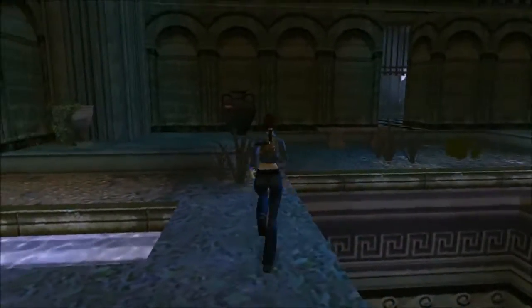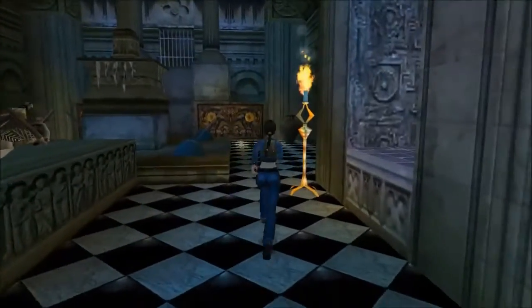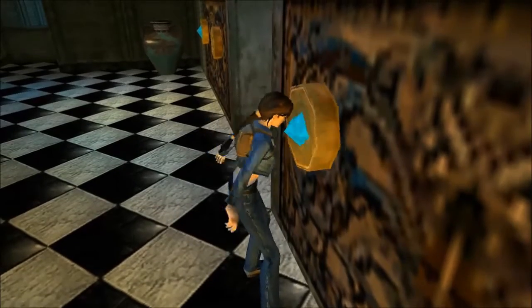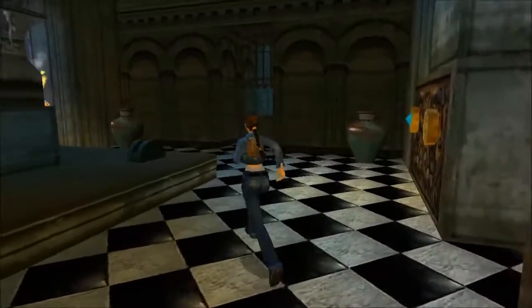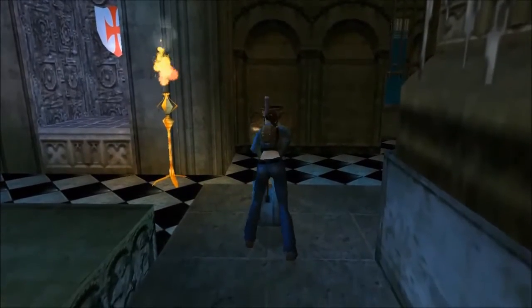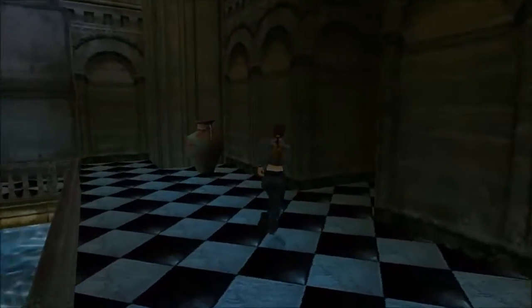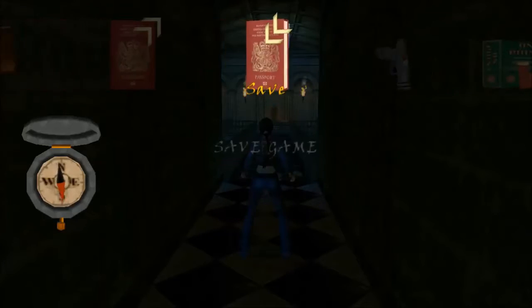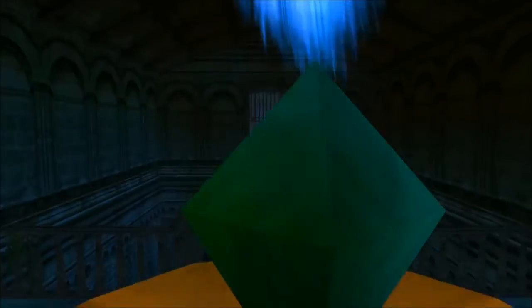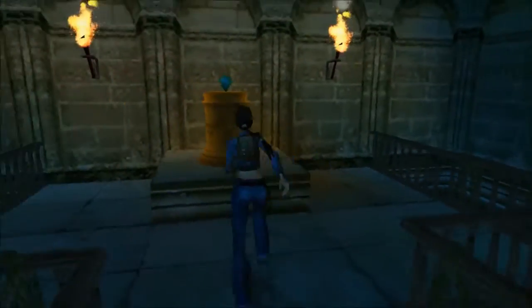We'll make some sense of the big earthquake that got Lara in the first place. We'll open that door — all you gotta do here is sprint forward. There's gonna be some blades come up behind you. We'll shoot this spider. And that's all there is to this room.